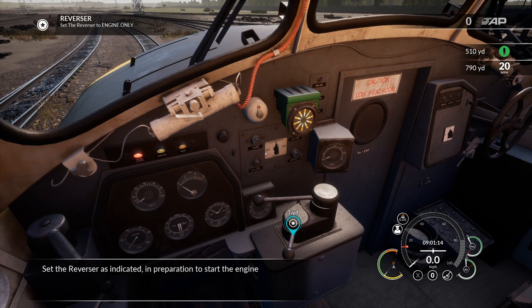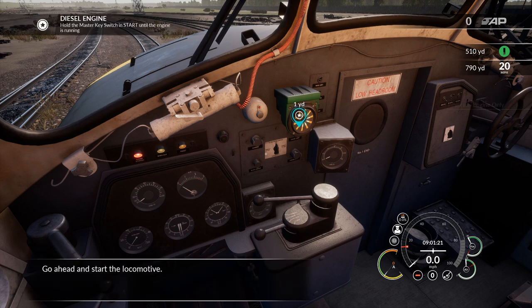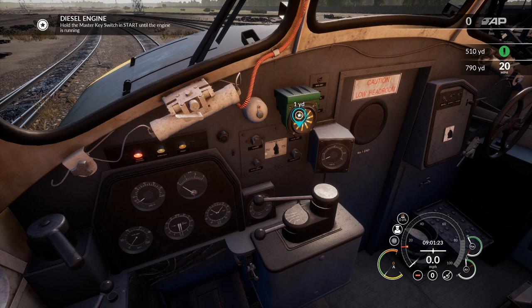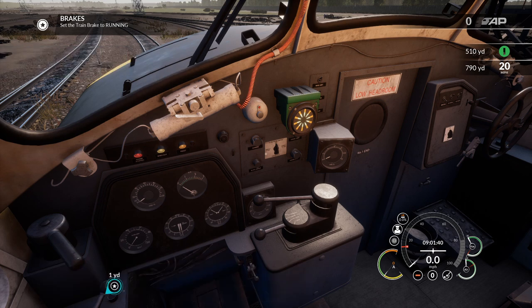Set the reverser as indicated in preparation to start the engine. Go ahead and start the locomotive — I've also got a push button on my joystick that holds in to get the engine started. With the handbrake holding the locomotives, set the train brake as indicated. Train brake set to running.